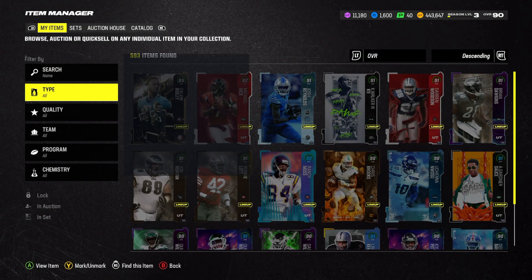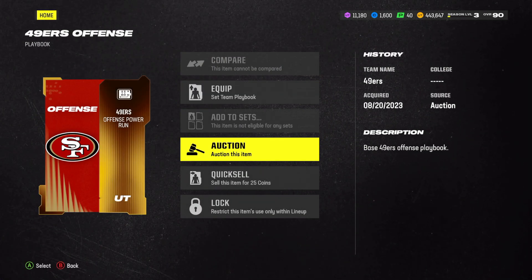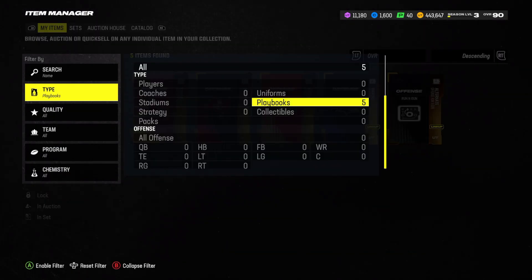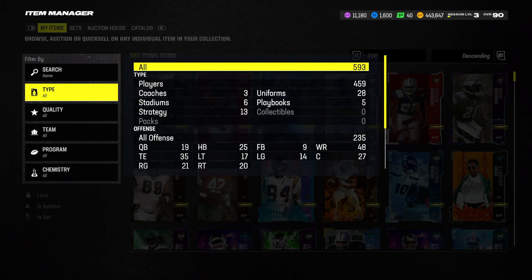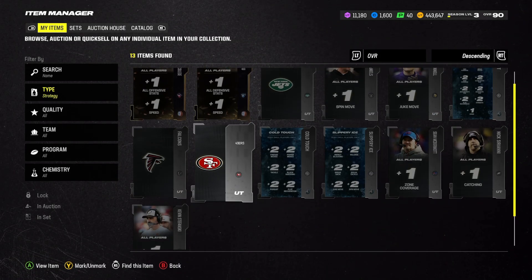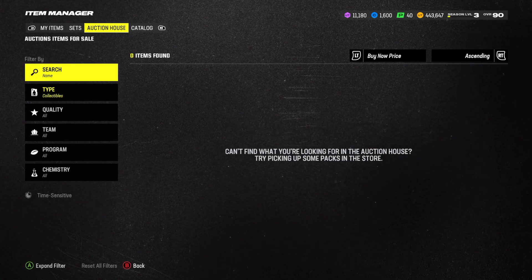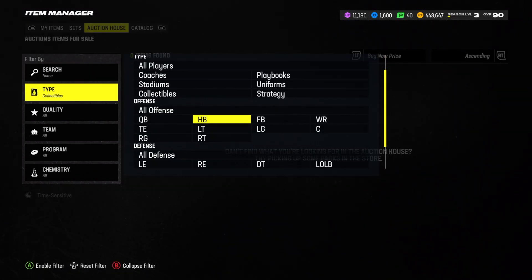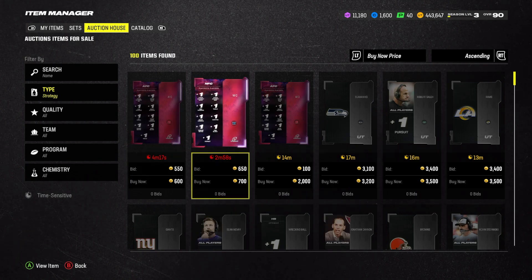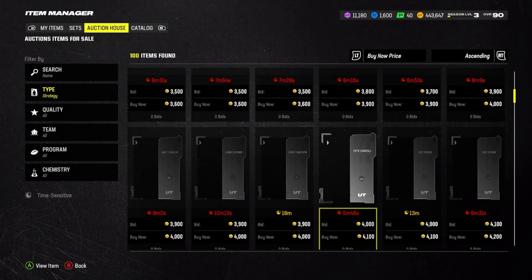That is a huge major W. You can also sell playbooks again — these are now back on the auction house as well. Which is very nice because if you're trying to get certain playbooks, it's almost impossible. Playbooks, coaches, and stadiums are really easy through sets. Strategy cards are nearly impossible to get unless you go through the auction house, because you have to complete the set and get a random strategy card — you don't get to choose what you want. If you want a certain one, you've got to keep re-rolling it over and over again.